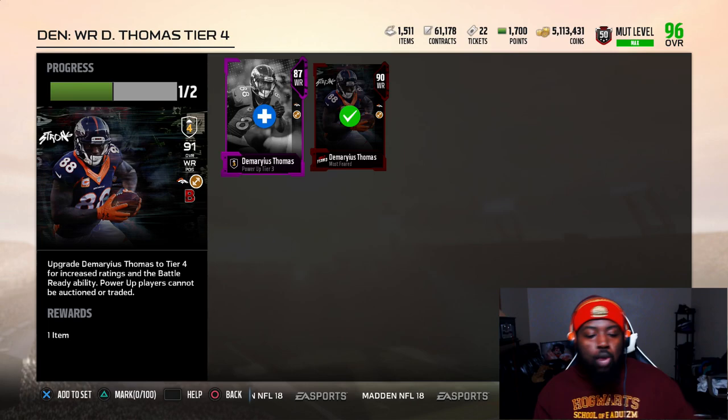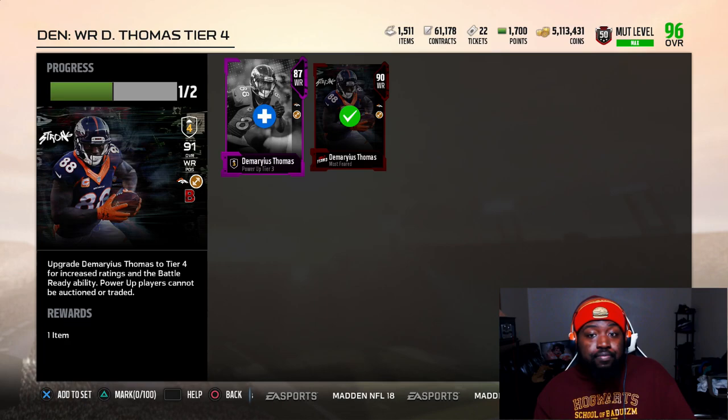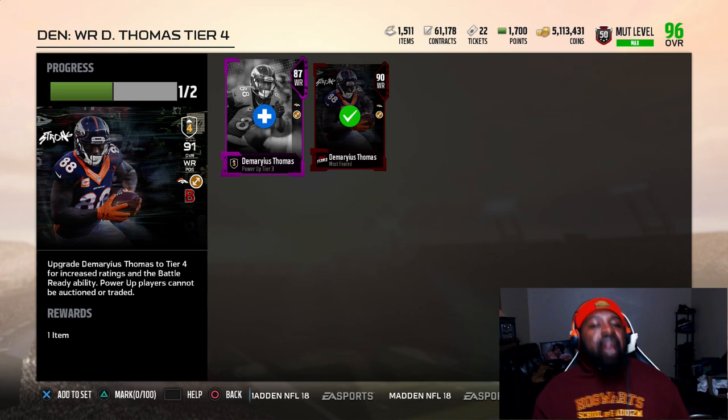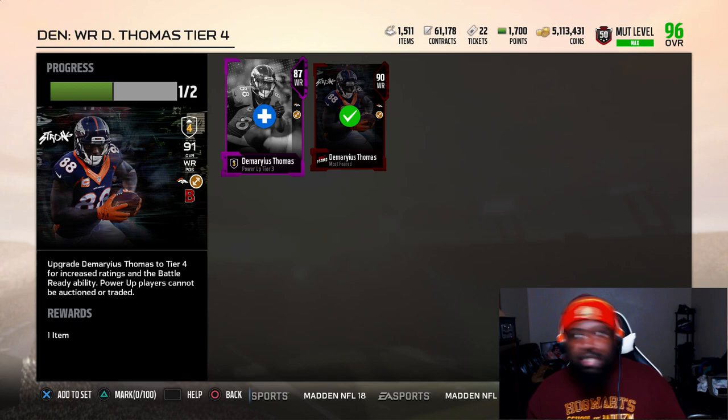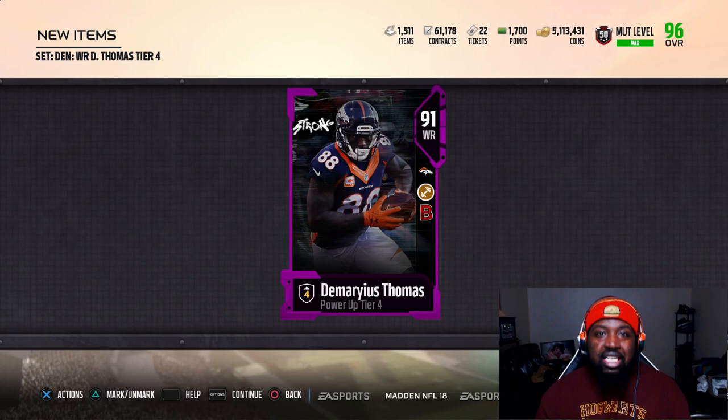I know EA is going to drop some packs into the game. I was hoping that this Easter promo would help us with some of the problems we're having with power-ups — like maybe an Easter egg containing a Team of the Week Elite pack, which would give you a guaranteed Elite. It seems like EA is trying to go away from that, which kind of prevented them from crashing the market on cards like Demaryius Thomas, Rashad Jones, and Luke Kuechly. But luckily, $290,000 for him and about $86,000 more — my team is about to receive a huge upgrade for a pretty cheap price.